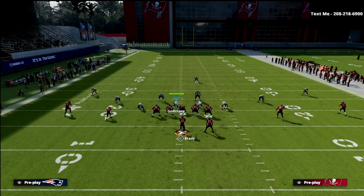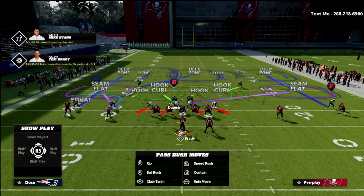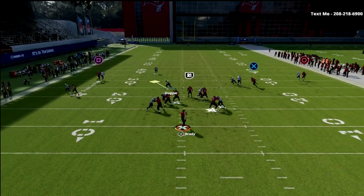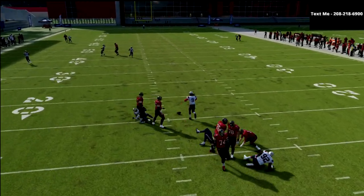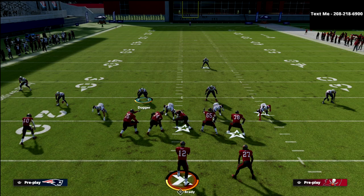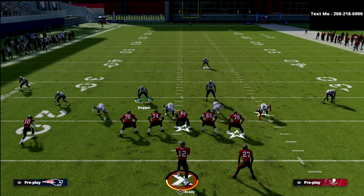If the running back goes underneath to your side — say you're in Cover 3 Buzz Match Weak and instead of going flat to the right he comes over — you take him, deliver him, then move back. That's basically all you're doing: working the cross, the little underneath stuff. Hook curls receive the underneath stuff because the seam flats take everything vertical — corners, crossers, all of it — so you have coverage.